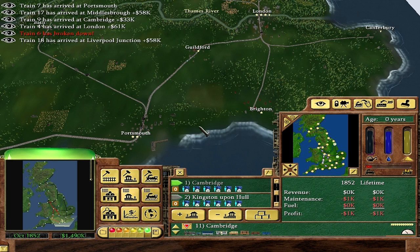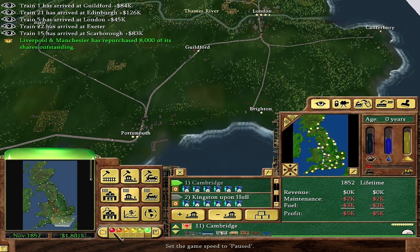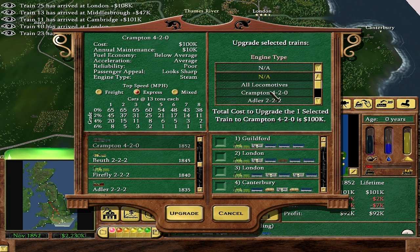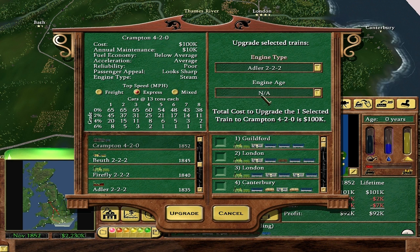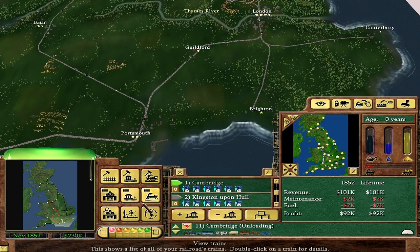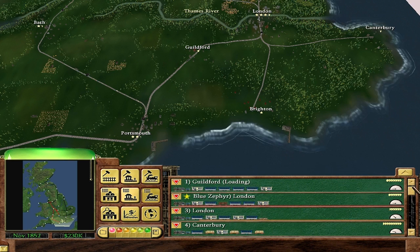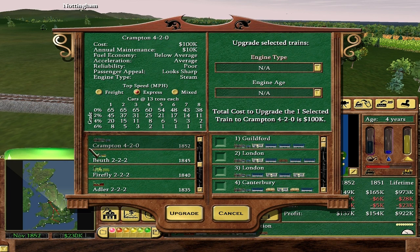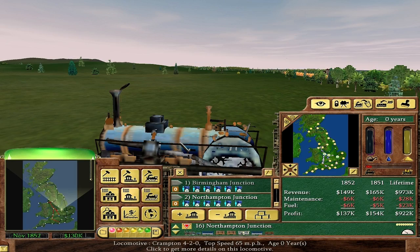Almost there - I'll make it certainly before the end of the year, no problem. Go replace all Fireflies. Oh, I have Adlers? I must have accidentally built an Adler somewhere and forgotten about it. All Fireflies to Cramptons - 2 million - do it. Where is this Adler? Must have accidentally put it in there. Adler 222 - I should not have been using that train. Upgrade to Crampton - much, much better. Look at that lovely engine - it looks beautiful. All our trains will be slightly faster, more reliable, but it will decrease our passenger revenue just a titch.